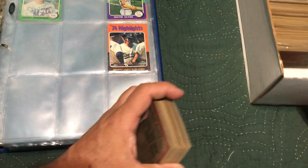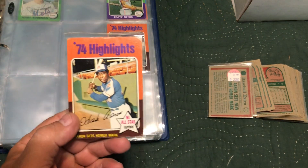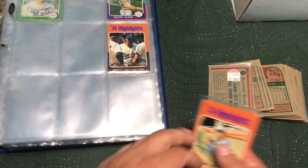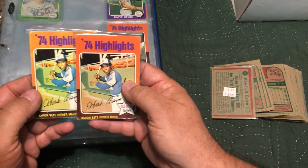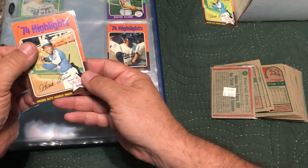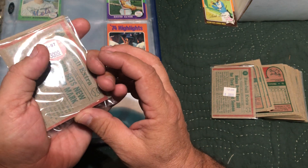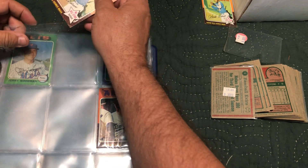First one up is the Hank Aaron highlight card and it just happens to have a $30 price tag on it. There are two of them — this one's a little faded — so we'll do this one here. This is card number one, so let's pop it into sleeve number one.